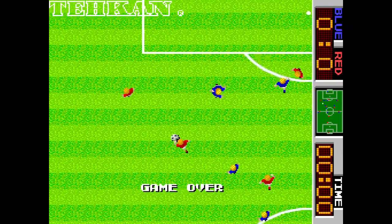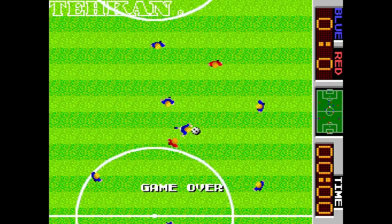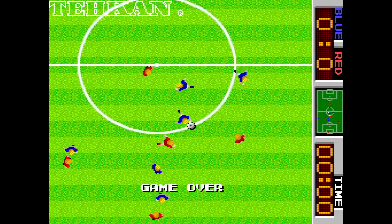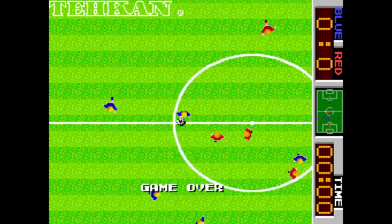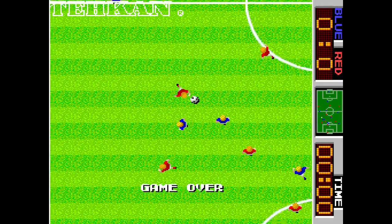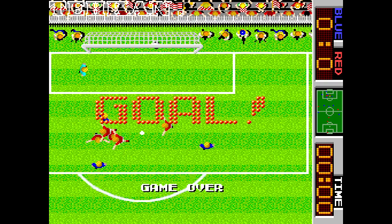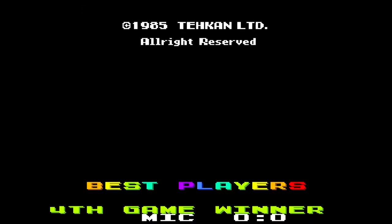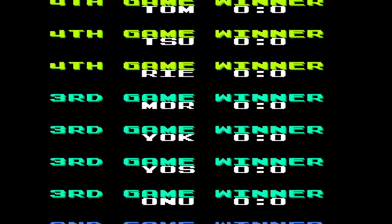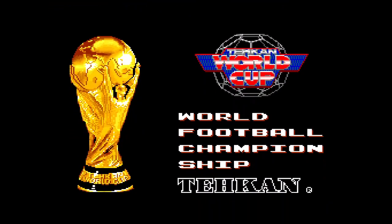La mayor ventaja es que puedes jugar. La desventaja es que quizá no puedes moverte en tantas direcciones, aunque tampoco son infinitas. Sí que puedes hacer pequeñas diagonales diferentes y la velocidad cambia. Cuando juegas con palanca se nota. Aquí en la presentación, cuando los futbolistas van en diagonal, pueden coger diferentes diagonales. Con la palanca solo tenemos 8 posibles direcciones, y las diagonales hacen que vayas más rápido a la vista.